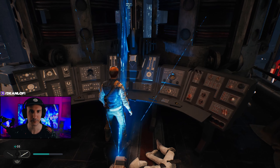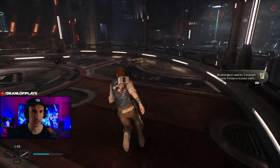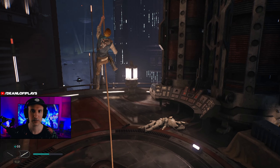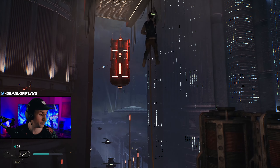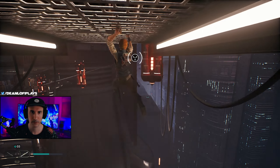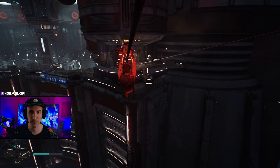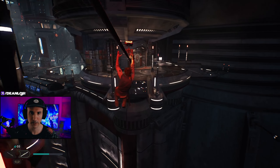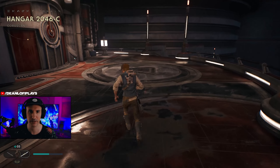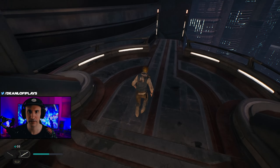Let's scan this — air traffic control perch. Let's look around here; I really don't want to miss anything. I'm assuming we go up? We're climbing. The movement — the mobility in this game is really good. Hangar 2046. Let's look around here. I don't want to miss really anything.